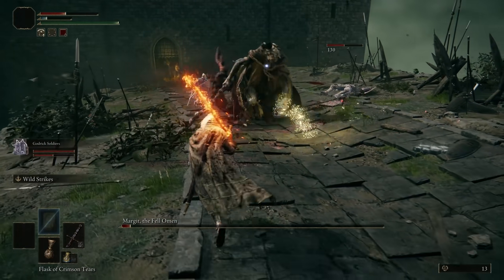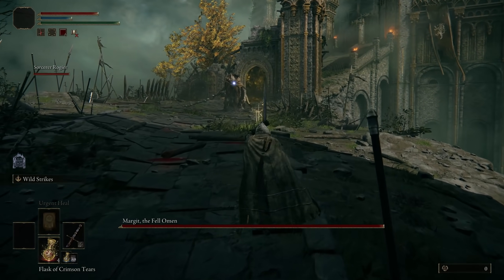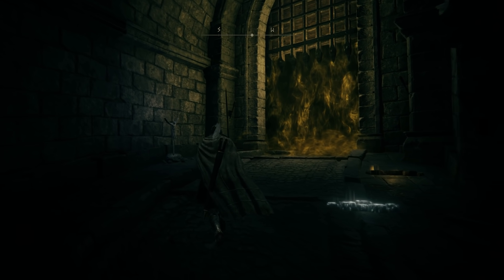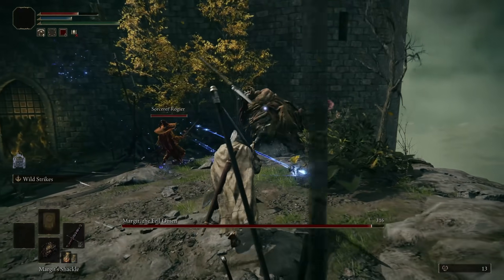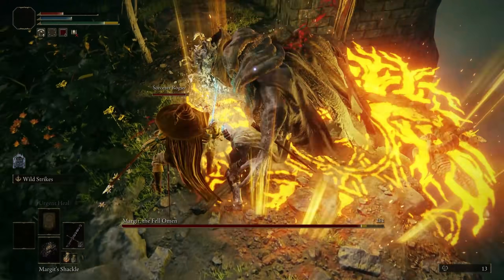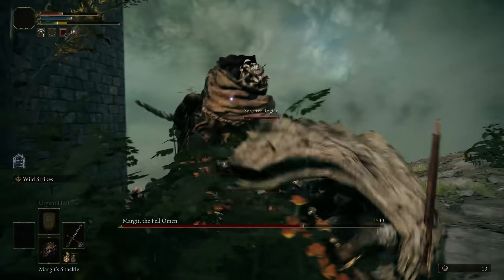In this Elden Ring boss guide, we'll show you how to find a unique item to make the fight much more effortless. I don't recommend combating Margit until you've leveled up your primary weapon at least two times. Make sure to call upon Sorcerer Rogier before entering the fight — his golden summoning sign lies on the right side floor of the fog gate. If you need a more considerable advantage, you're going to have to unlock Margit's Shackle, a reusable item you can trigger twice during the boss's first phase. This method also prevents Margit from damaging Rogier or your spirit summons too early in the duel, ensuring you have additional damage throughout the second phase of the boss fight.